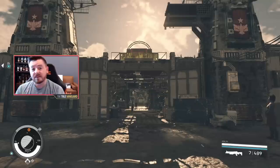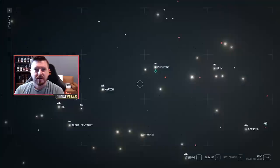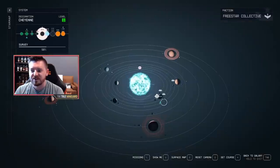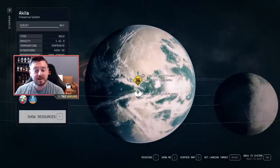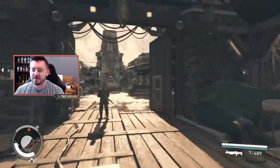To get the Star Eagle, the first thing you need to do is come to Aquila City. If you don't know where that is, pull up your star map — it's in the Cheyenne system. For reference, we've got Alpha Centauri and Sol right here; the Cheyenne system is just up here. Once you travel there, there is the planet Aquila, and Aquila City is right there on the surface of the planet.